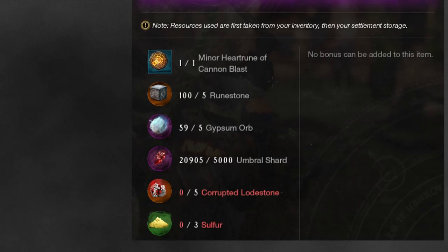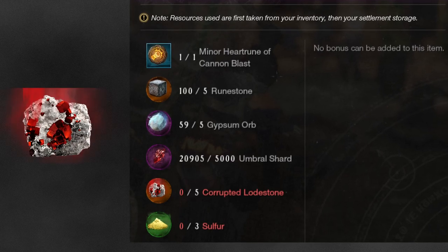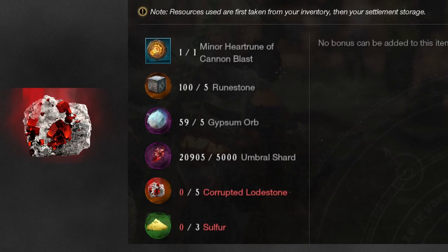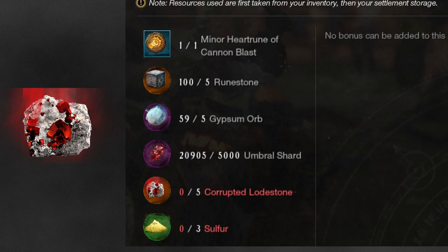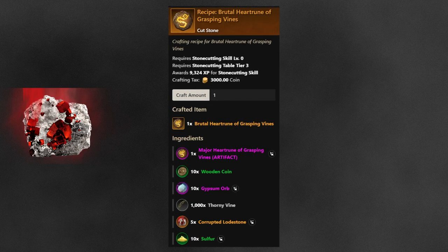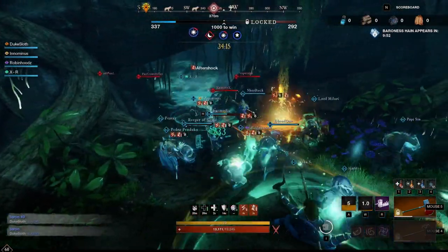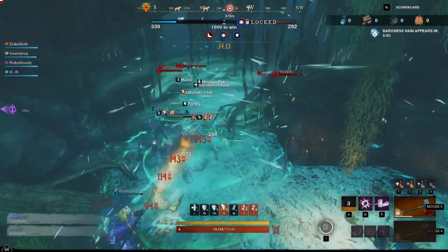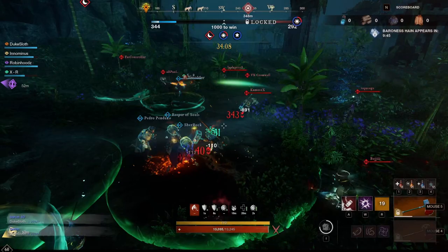Instead, the other ingredients will likely be the bigger money makers. Corrupted loadstones are very cheap on most servers at the moment because they don't really have much of a purpose — they used to be four times as expensive as they are now. Some heart runes require five and others ten corrupted loadstones to fully upgrade. Also, since the new area and the Halloween event will likely come out at the same time, most people will be busy elsewhere, so the supply of loadstones could go down a lot.